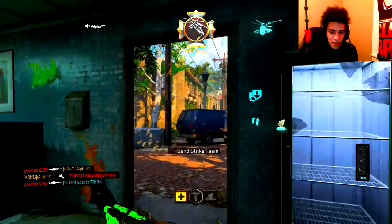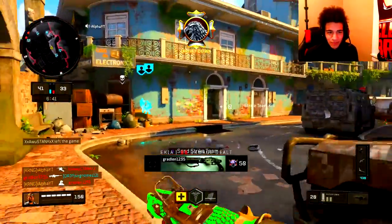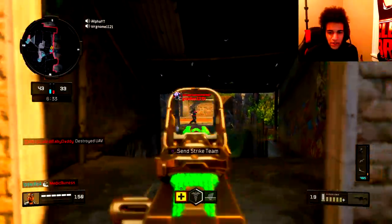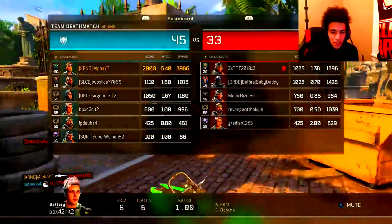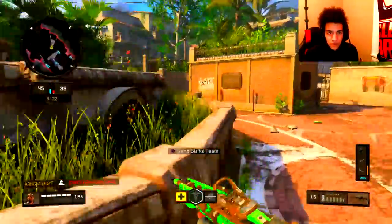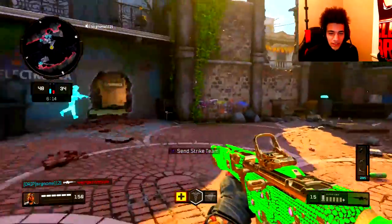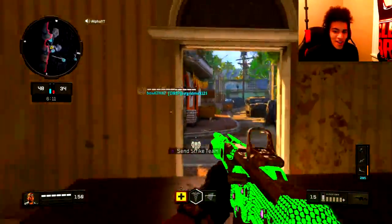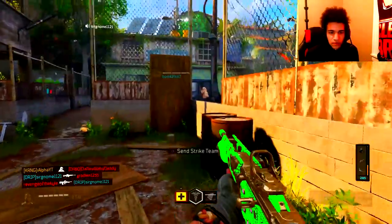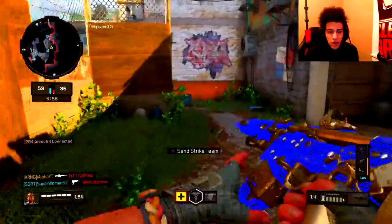This kid on my team is bitching about me getting streaks. Like, you know you have to get kills to get streaks, right? We're winning and he's bitching. Dude, you only have nine or ten kills. I have more gun kills than I have on my streaks, bruh, so hop off my nuts. You don't got no chopper kills — you know why? Because you can't even get the fucking chopper. Dude, this Augur is so disgusting, man.